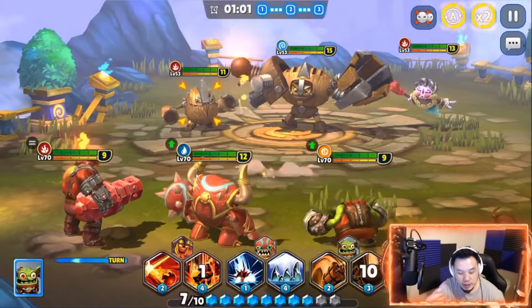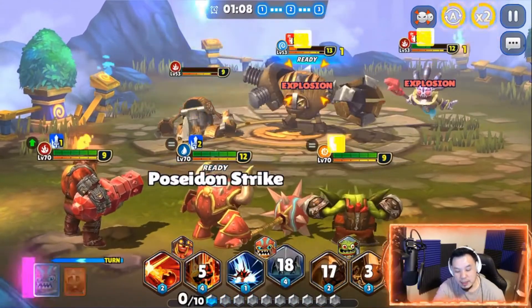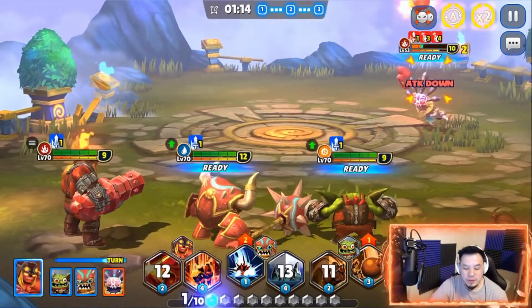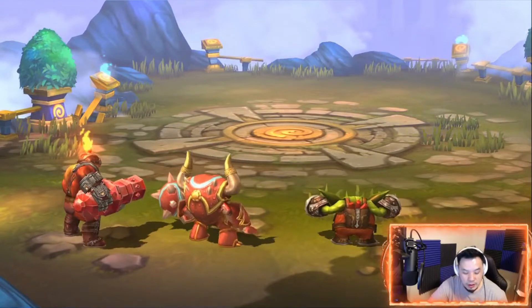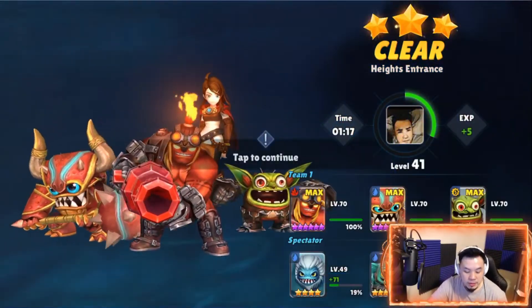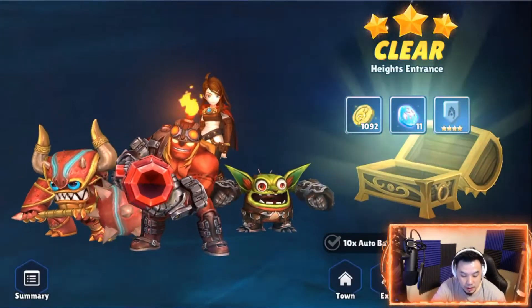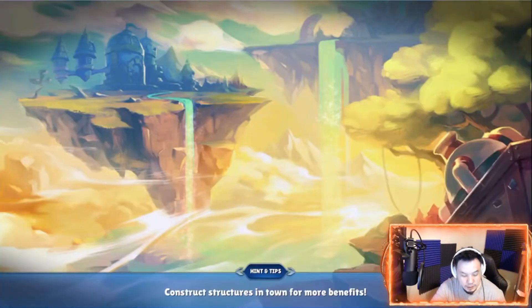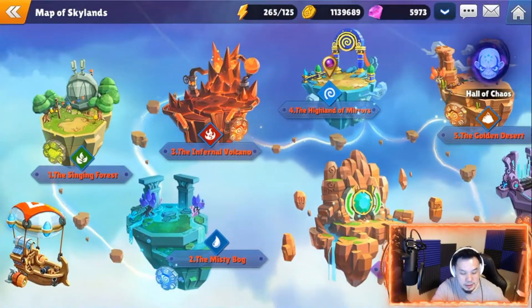I'm probably gonna unlock the Chef and the Chompy for fun, then we'll see which one to max — unless everybody says the rest aren't really good. Let me know in the comments if you're unlocking him and whether you like him or not. I'm still gonna be using Broccoli especially to farm runes right now, because I definitely need the heals for B9. Let me see the stats.